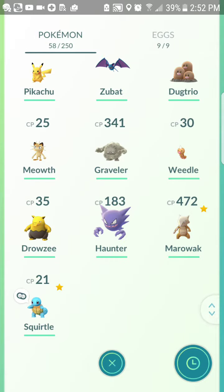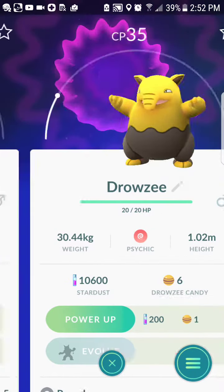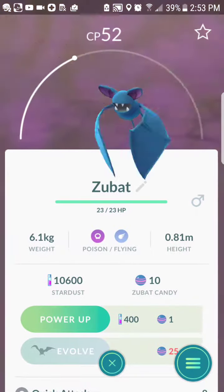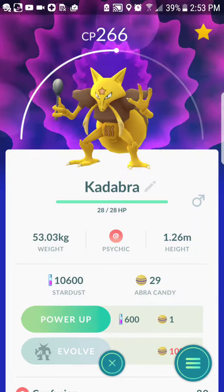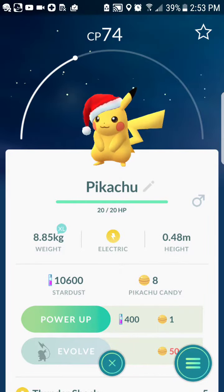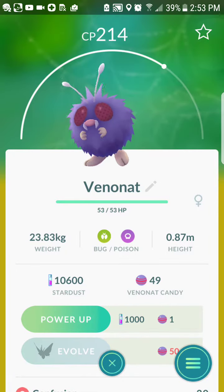Looks like I got Skoro without a buddy because he's my favorite Pokémon. That's Skoro, Mawwok, Hunter, Rousey, Beater, Brabler, Meow, Dugtrio, Zubat, Pikachu, Kadabra, Parasect, Rhyhorn, Growler, Pikachu with the Christmas hat, Charmander, Pumita, Venomate.